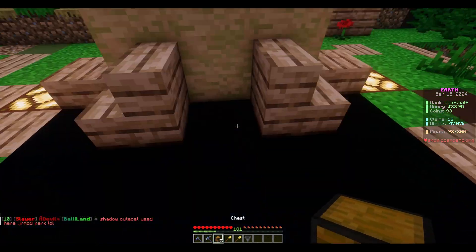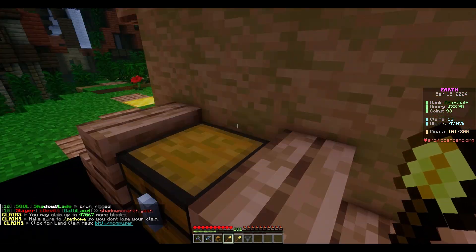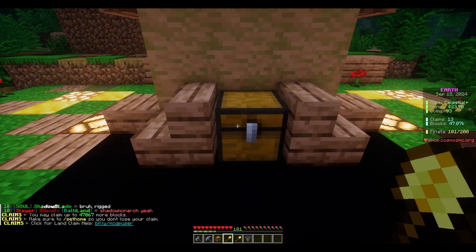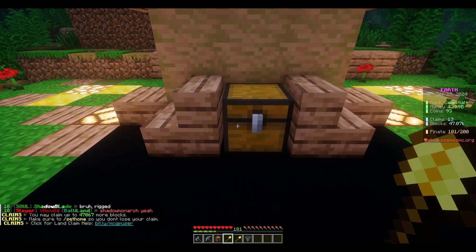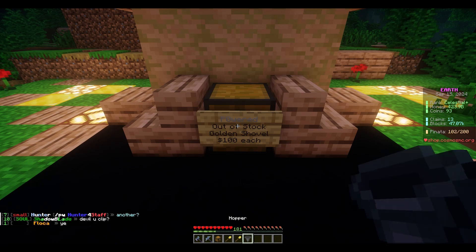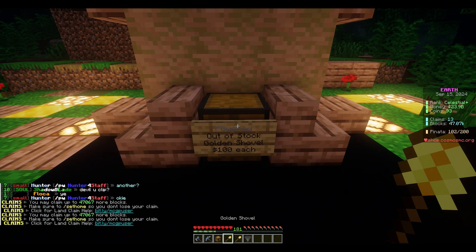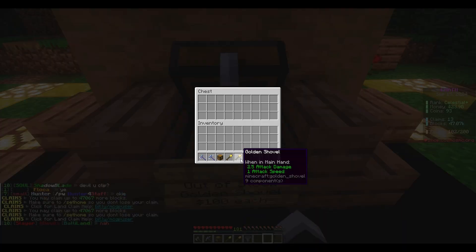We're going to be starting with just a regular chest. We're going to be placing it down — it doesn't matter which side you place the shop on as long as it's facing outward. You're going to do slash qs create 100. That creates a shop with whatever item you are holding. So you get the qs command and then once you put a space that will be the price.